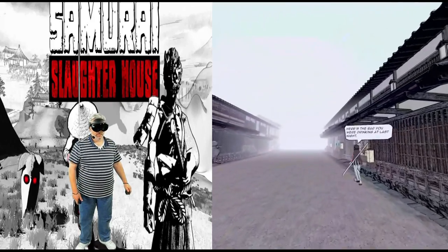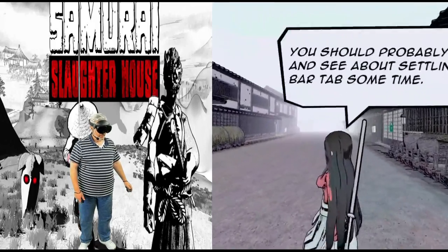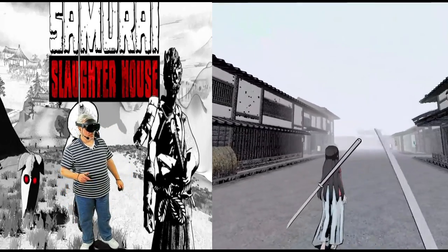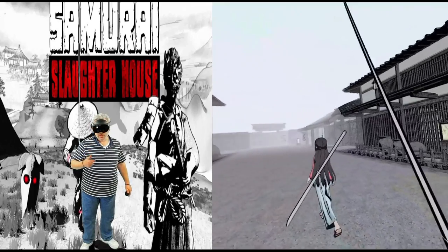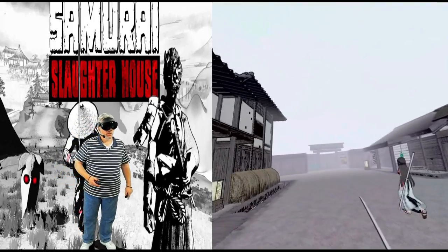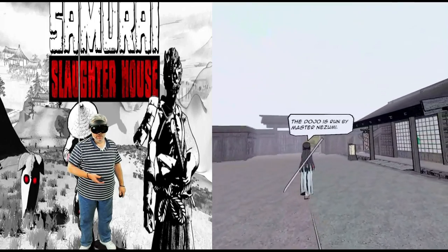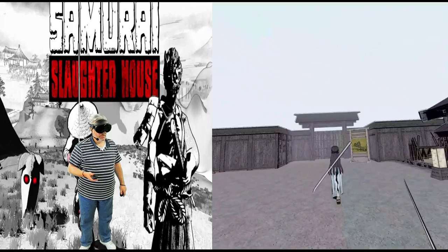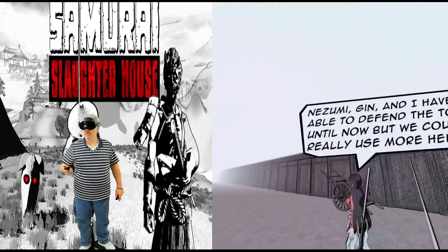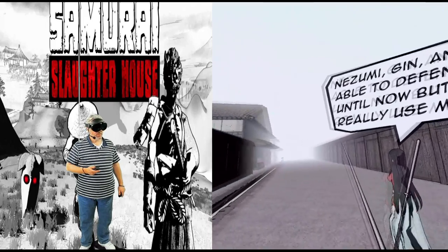Here's the bar you were drinking at last night — I never would have been able to find my way back. 'You should probably settle your bar tab sometime.' We'll talk about that after I get some reward money. Coming up on the right is the dojo, run by Master Nezumi — he can help you train your skills and abilities.